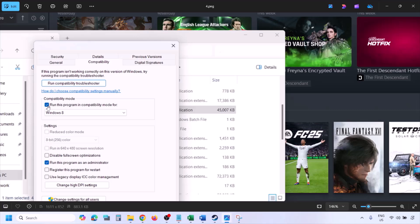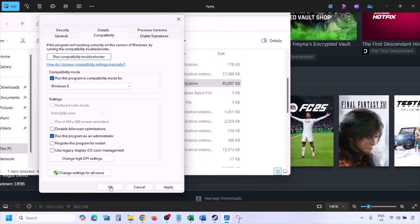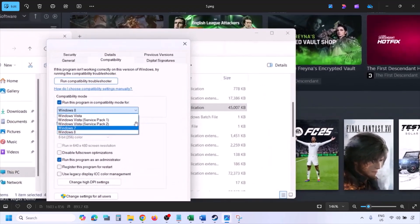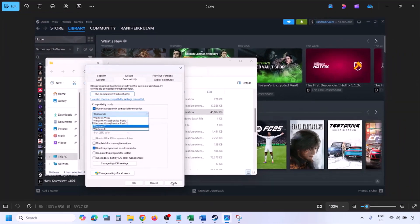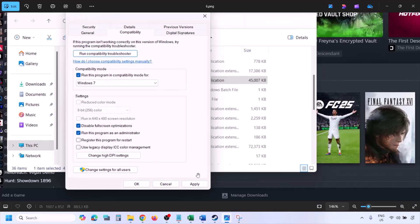Still not working? Put a check on the compatibility mode box, select Windows 8 from the dropdown, hit Apply, click OK, launch the game and check. Still not working? Select Windows 7 this time, hit Apply, click OK, launch the game and check. Still not working? Put a check on 'Disable full screen optimization,' hit Apply, click OK, launch the game and check.